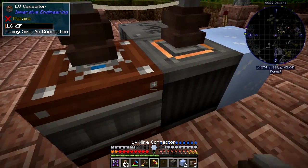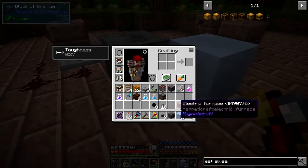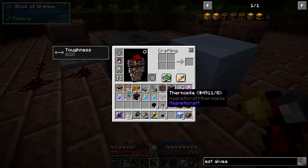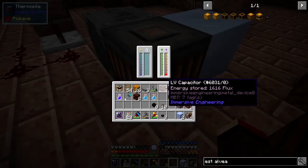So what I could do instead is break those two and try the thermopile from Magneticraft. I'll create one of these - and you right-click this. Sure enough, it's producing some voltage going up, and it's got two watts in there at the moment. It's producing 1,006 flux per tick, but we can actually do better than that.